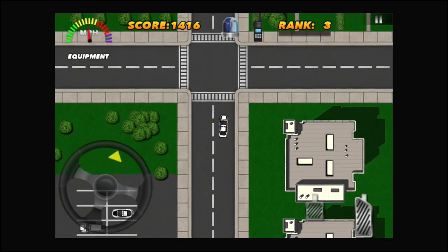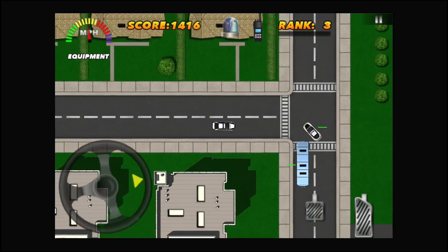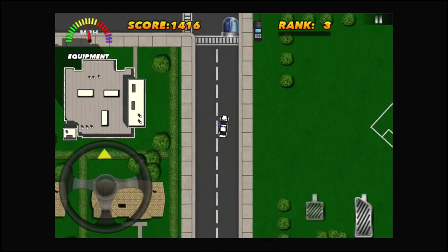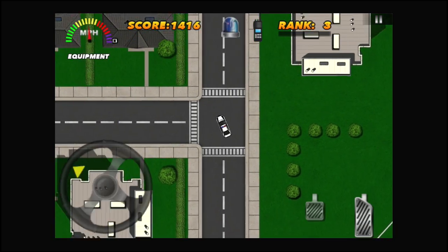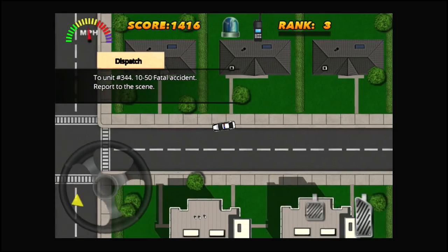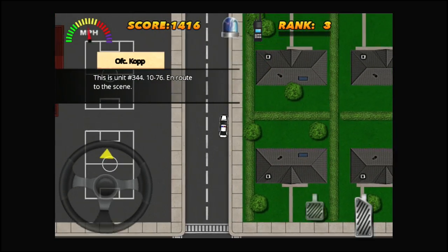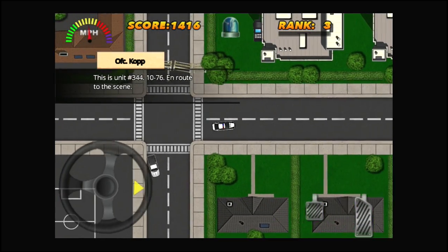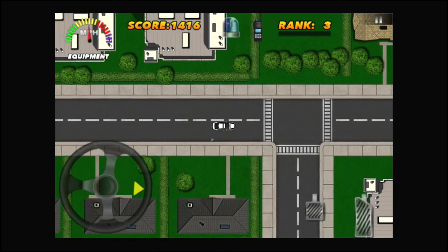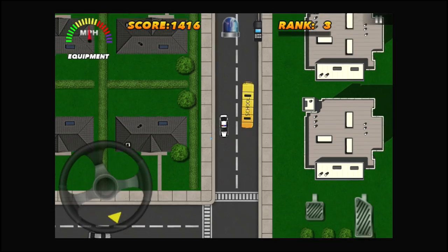There's so much more — you get different cruisers, different weapons like shotguns and assault rifles. All I have right now is a taser and a pistol. In my playthroughs of this Police Patrol game, I find it kind of hard sometimes to bring out a pistol when it says 'use deadly force' and I've got like three guys trying to shoot me.